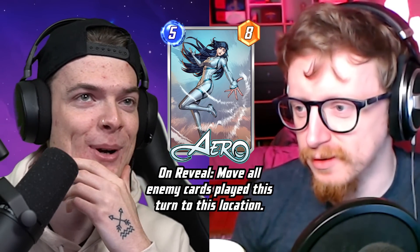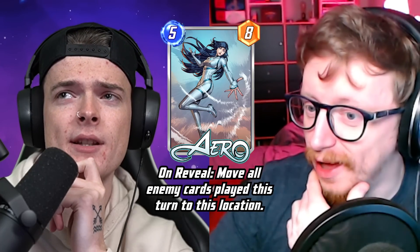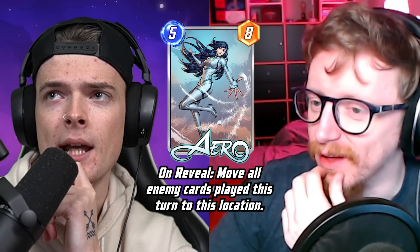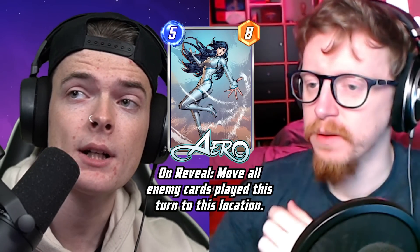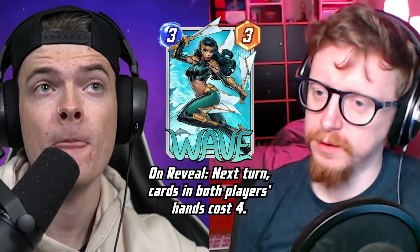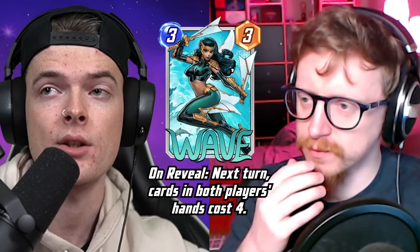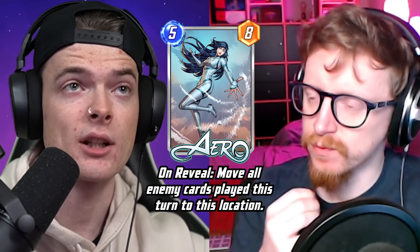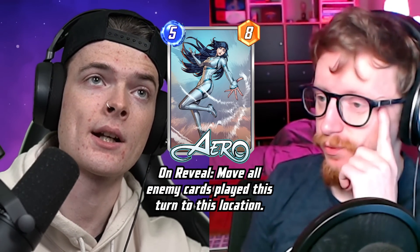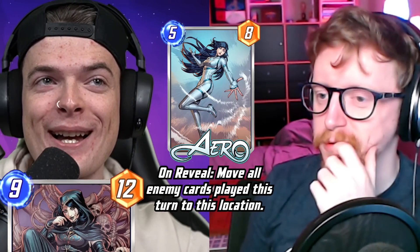Aero is actually one of the top cards at the moment — super good. She used to be five six and got buffed back in the summer. The real kicker is there's another card called Wave. When you play Wave, the next turn all cards cost four. So if you play Aero on a spot it drags their cards there and they can only effectively play one card. Combined with another card we'll see later, you can do some crazy shenanigans. Probably one of the best disruption cards in the game right now.